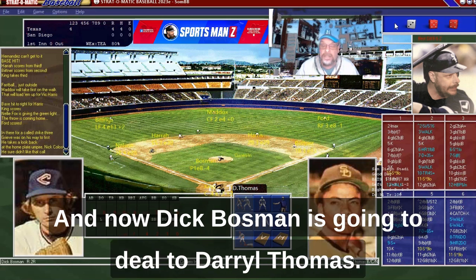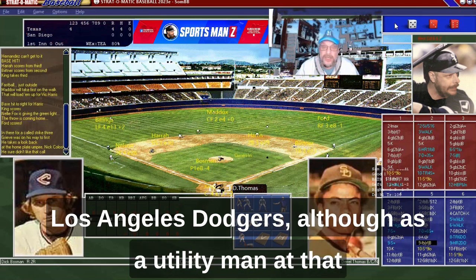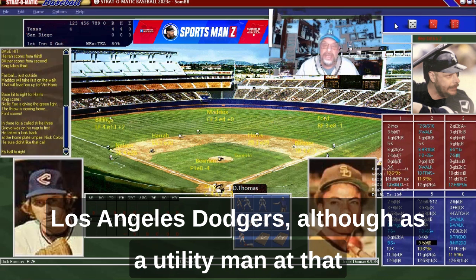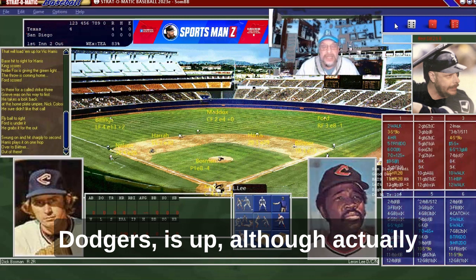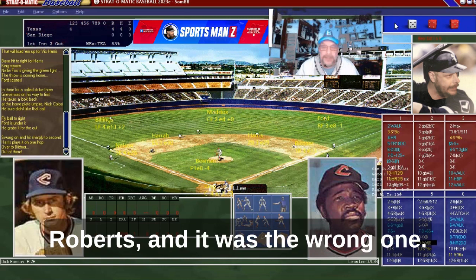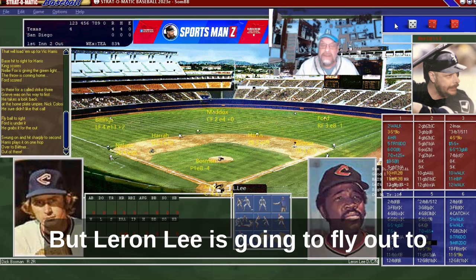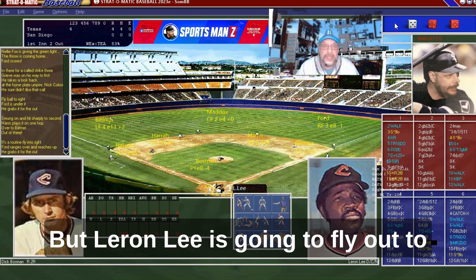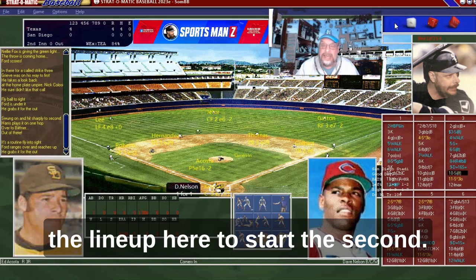Dick Bosman deals to Daryl Thomas, who of course went on to be a utility man with the Los Angeles Dodgers. Dave Roberts — the current manager of the L.A. Dodgers — is up, although that was actually the wrong Dave Roberts. I only have one photo of one Dave Roberts and it was the wrong one. Leron Lee flies out to right field and they end up with no runs. We're back at the start of the lineup to start the second.